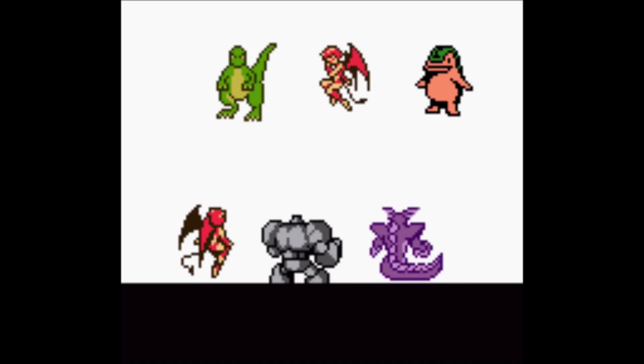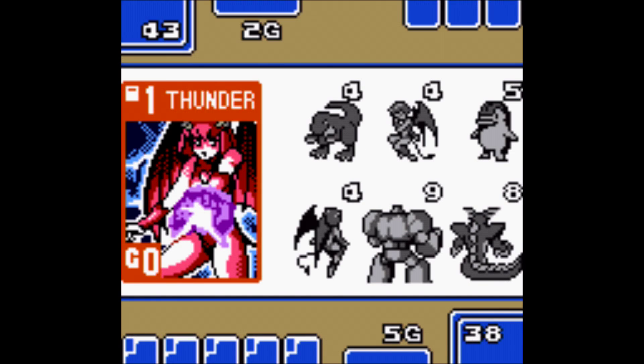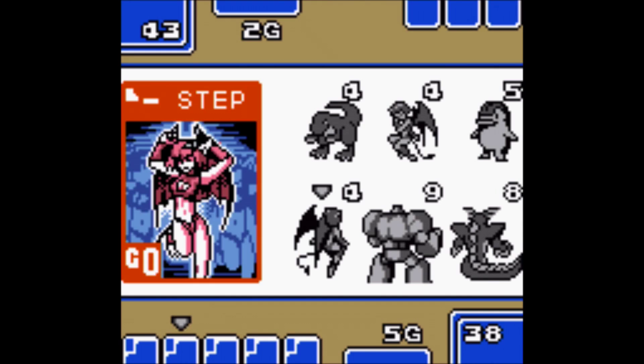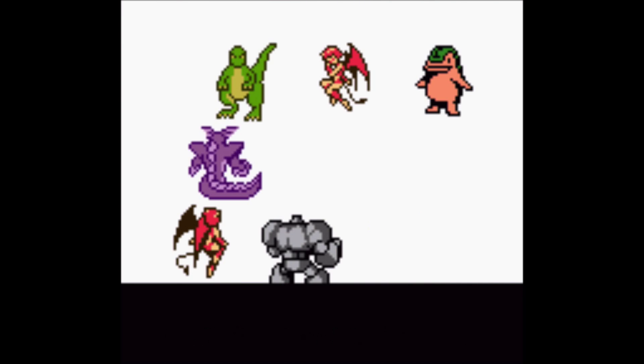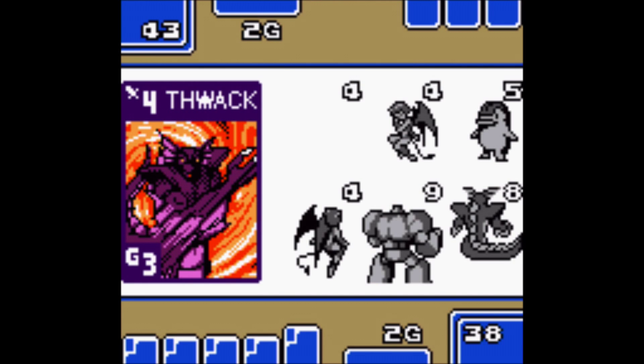Rather than trying to go all in on these attacks. Let's see — thunder, belly blow, thwack. Okay, so we're gonna thwack Dino. And we got him — sweet! Get out of here! So that's his big damage guy, and we always like to try and get the big damage guy out of the way quickly.